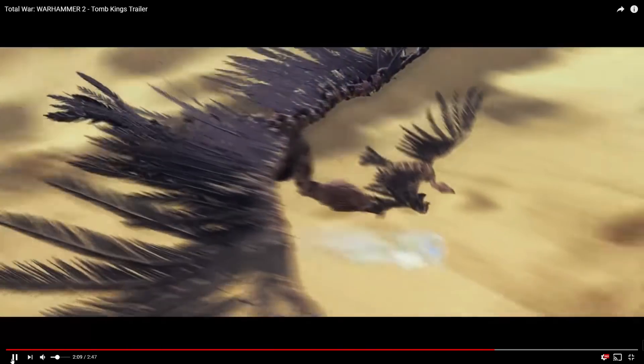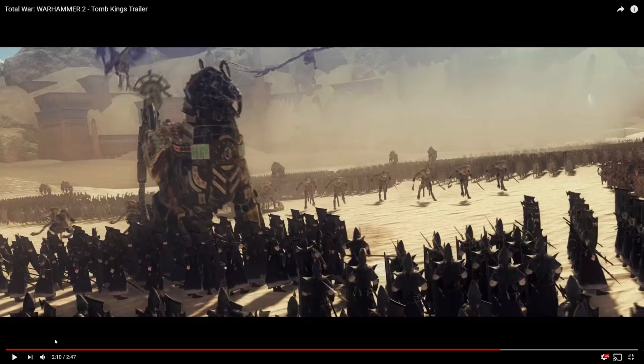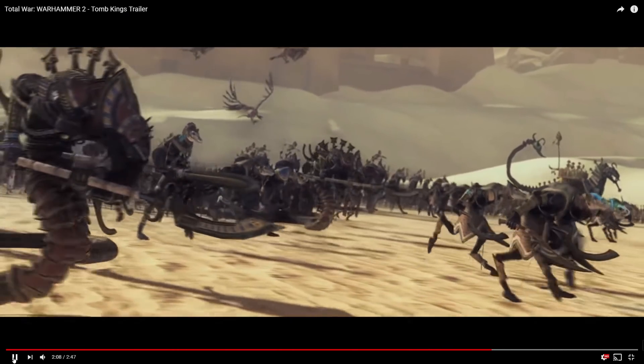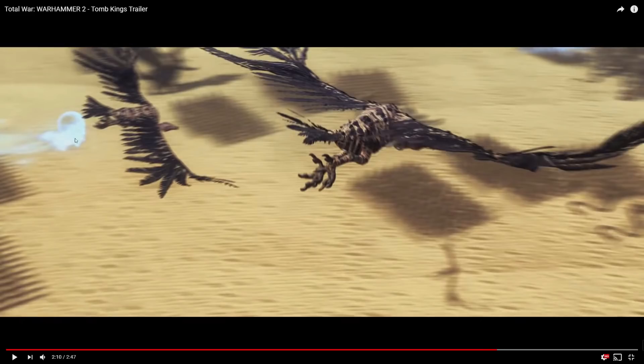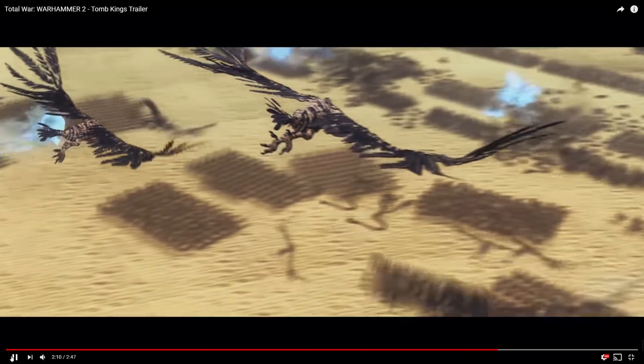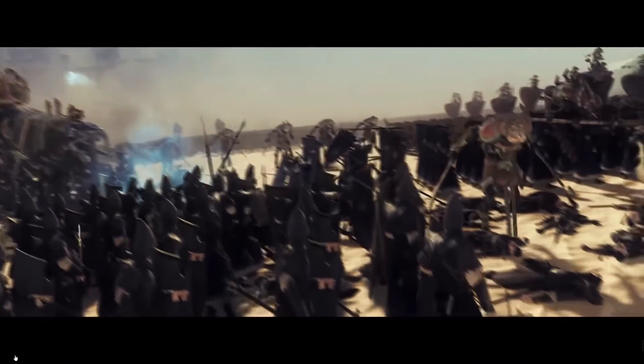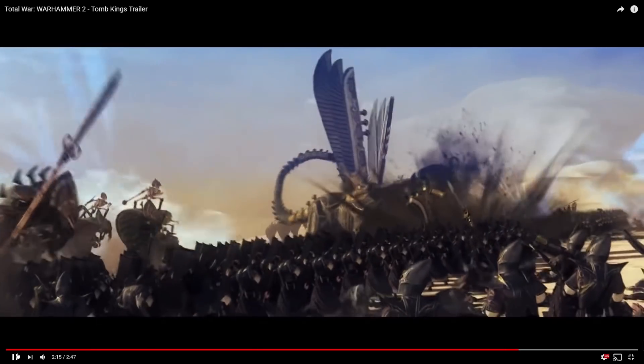We also see what look to be necropolis knights. We see some carrions again. That's a screaming skull from the screaming skull catapults that we'll see in a second. These are probably just miscellaneous skeleton warriors if not the tomb guard. And boom — War Sphinx going in to smash. We see some larger constructs in the background as well, more screaming skulls, more Ushabti.